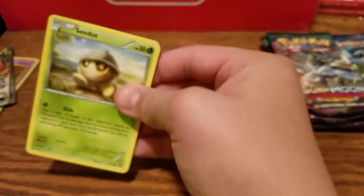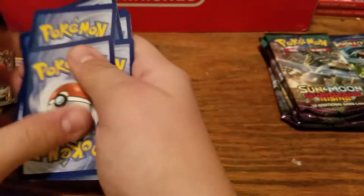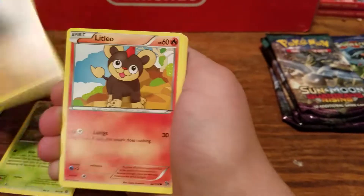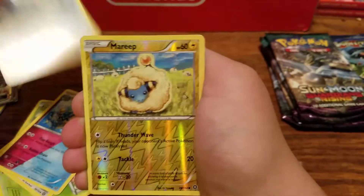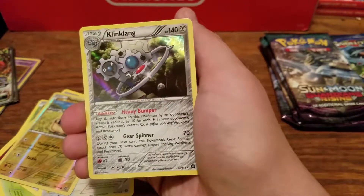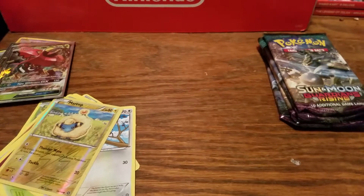Next pack — another Steam Siege. One two three, one two. We have Seedot, Nosepass, Litleo, Dwebble, Hoppip, Combee, Poké Puff, Azumarill — that looks really cool — Fletchinder, Reverse Mareep, and Klinklang Hollow Rare — that's pretty cool. We got two hollows so far.